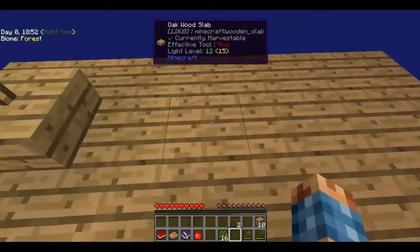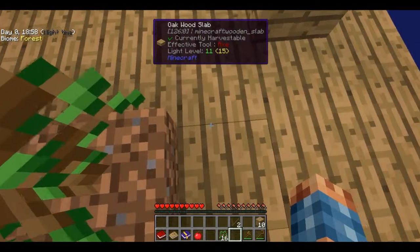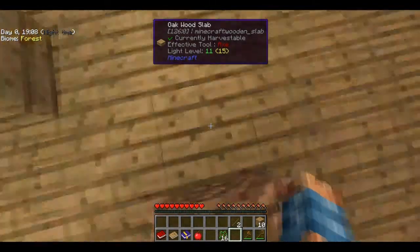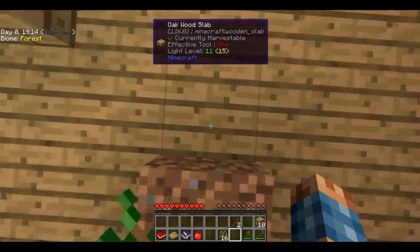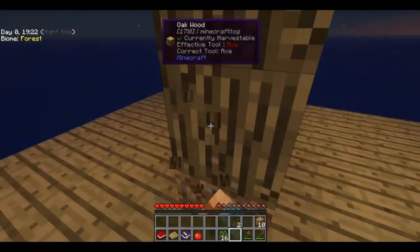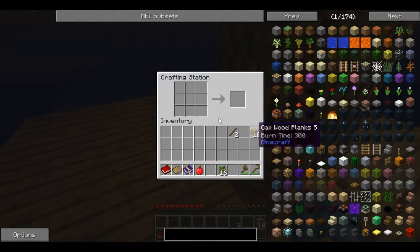I'm going to need to start to make a couple of oak barrels to get started on making some more dirt blocks. I'm pretty sure you can also run around the saplings to get them to grow, but knowing me I'll end up flying off the edge.